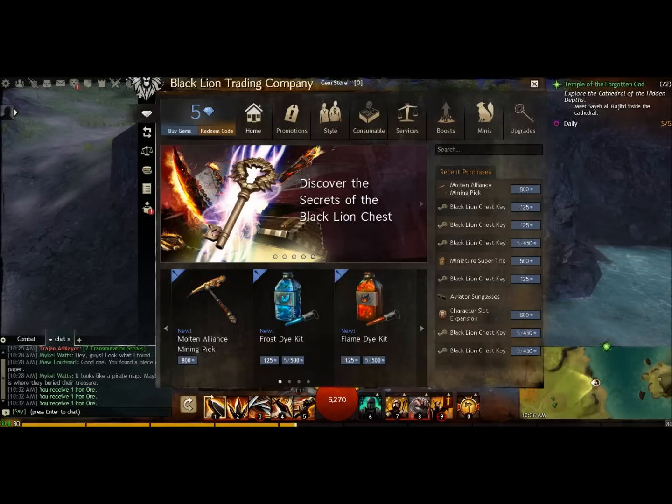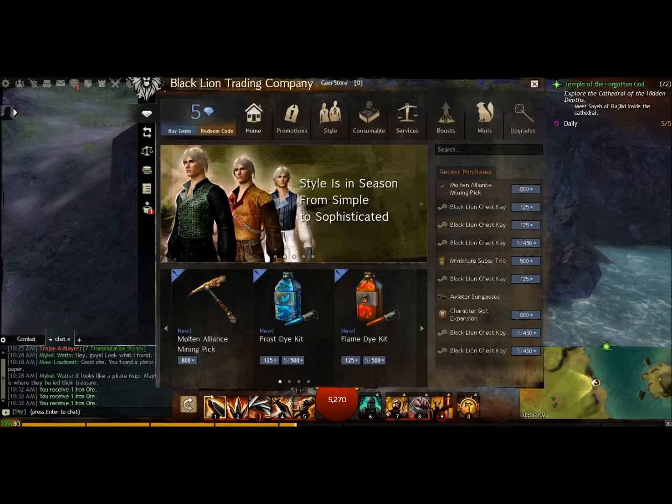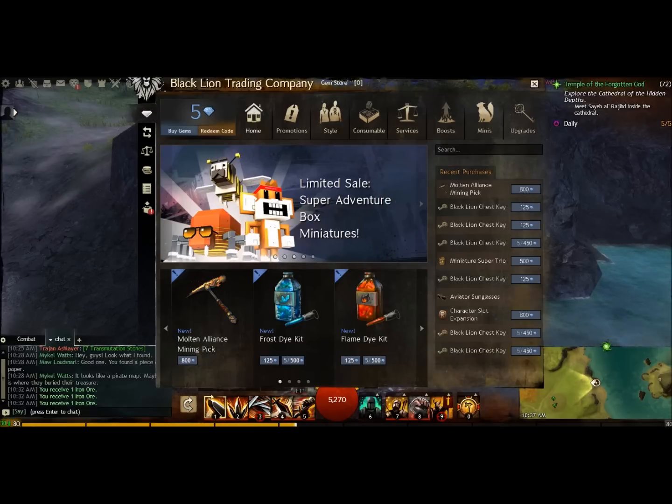This thing costs 800 gems to buy, which is 10 bucks, or approximately 18 to 20 gold to get 800 gems. However, this thing is going to save you money in the long run from buying picks. So the longer you play the game and the more you use the pick, the more money you're going to save.